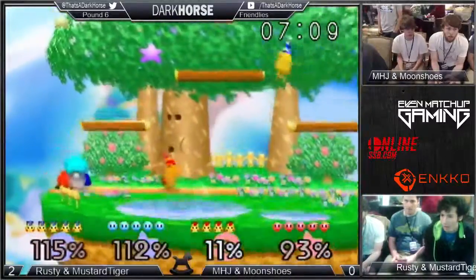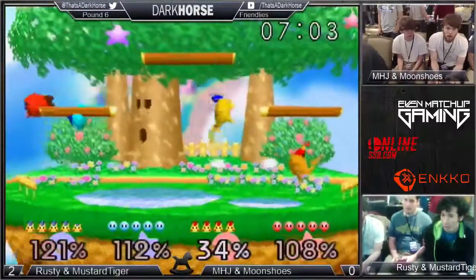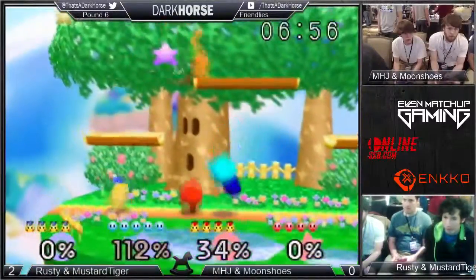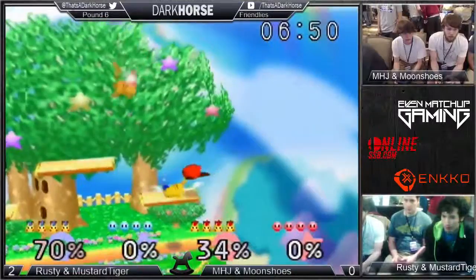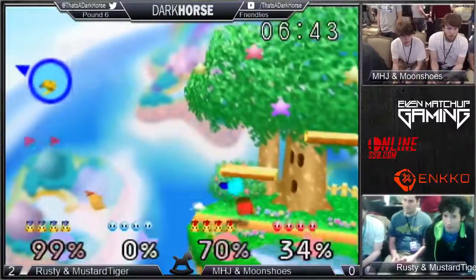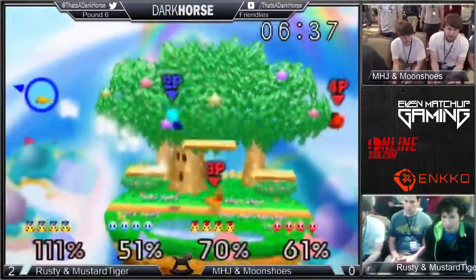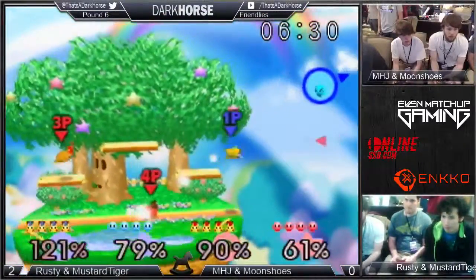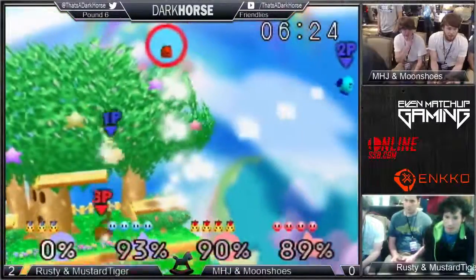And he can also get gimps. So let's see — Rusty and Mustard Tiger. I'm not familiar with their tags, but it looks like 4-5 and 4-4, so they're keeping up. I don't know them beyond where they're from — Xanadu probably is where you've seen the tag. But 4 across the board, looking pretty even for a Pika-Kirby vs. Pika-Kirby matchup. Believe it or not, this is often considered a relatively even matchup.